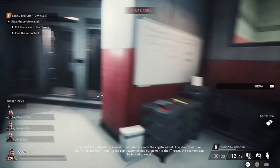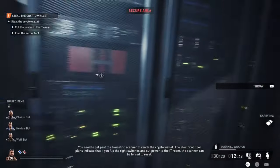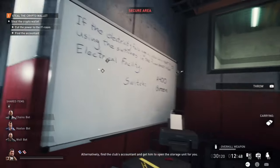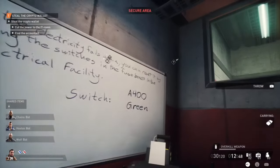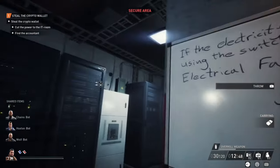Like I said earlier, for the crypto wallet you will need the accountant — but there is a way around it. You can reset the system by turning off the electricity switch, and then you can do it without him. On this whiteboard, you can see which switch it is. Mine was A400 green — for you it will probably be something different. Remember what's on the whiteboard.